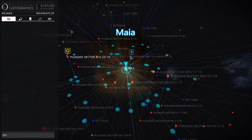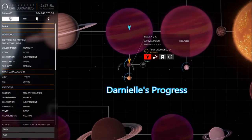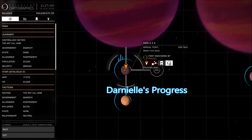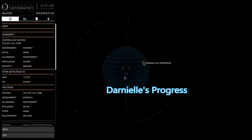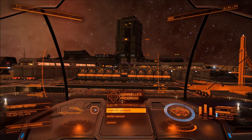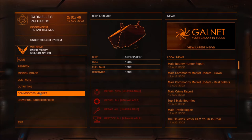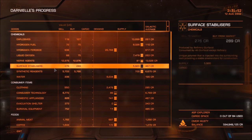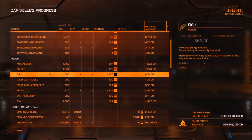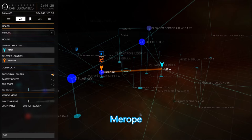If you are cashed up and have plenty of raw materials you can simply purchase it. To purchase it we need to head to a place called Mayer. Once at Mayer we're looking to go to a planetary outpost called Darniel's Progress. Once you get to Darniel's Progress you simply go to the commodities market and it should be sitting in there. I have heard reports of different people saying it's not there when they got there, but I have been there a few times and it has been there each time.